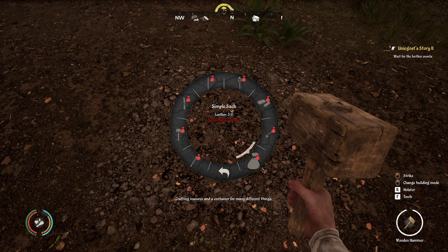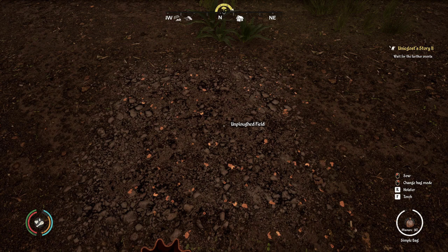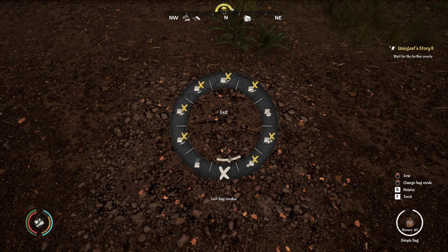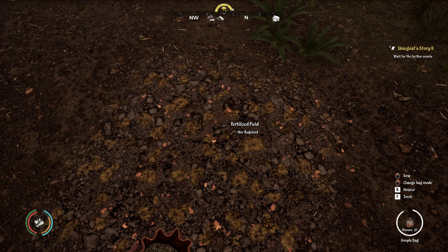Here is the bag — if you click on it and you have three leather, you'll craft a bag. Then you need to put this bag in a quick slot — I'll put it on number five so you can see it equipped at the bottom right. To put manure in the bag, right-click it and you can take seeds and manure. You can also see which seeds in your inventory can be planted this season — right now only cabbage. Click the manure and now I've got ten manure in the bag. Then just left-click on the field and it's done.